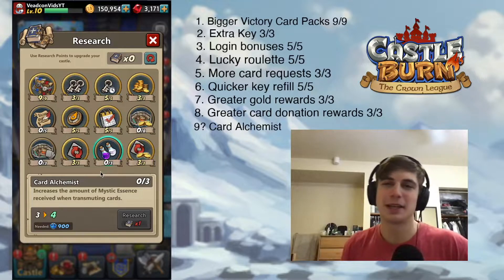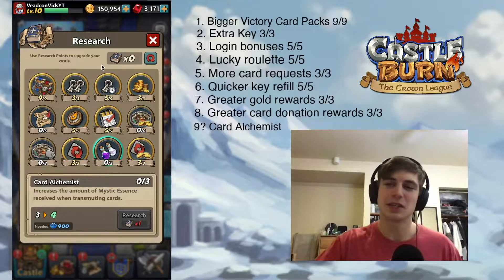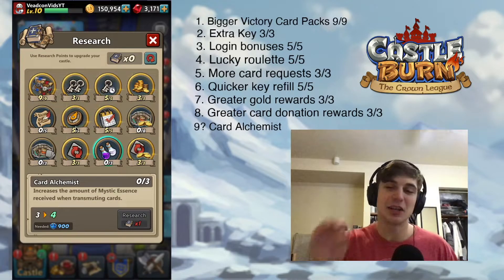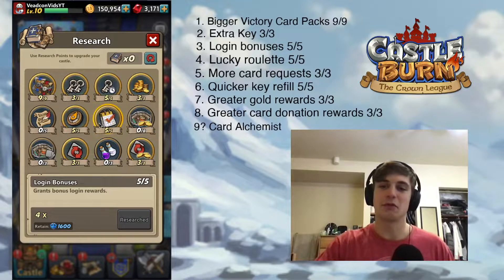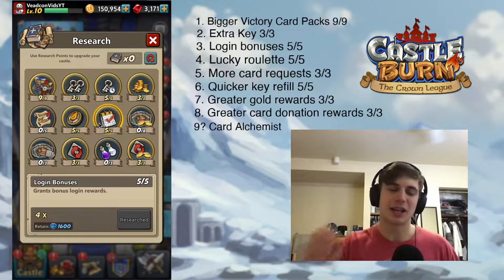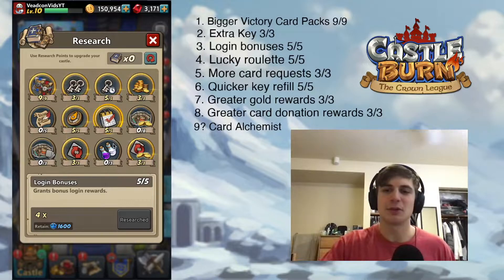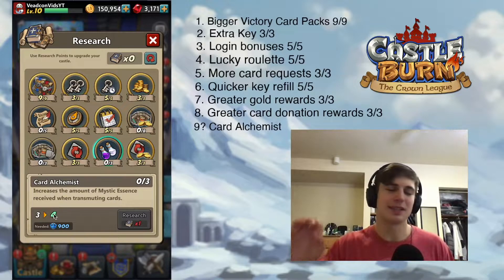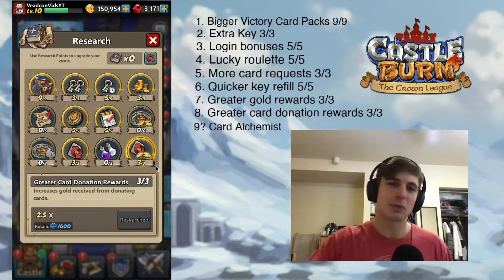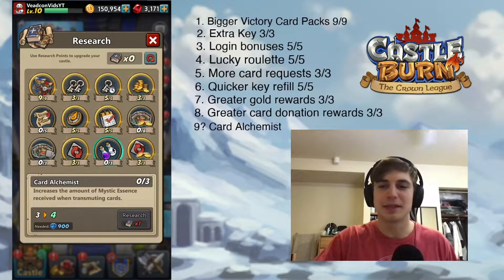There's an honorable mention — Card Alchemist. If you have a bunch of legendaries stocked up, you can easily switch things out by resetting your research points for 100 rubies. That's pretty low when you think about it. If you're getting those daily login bonuses of rubies, it's going to be easy — about a week's worth of gems. So if you really need Card Alchemist's 6 points, just reset your research points and maybe drop the greater card donation rewards if it isn't working for you.